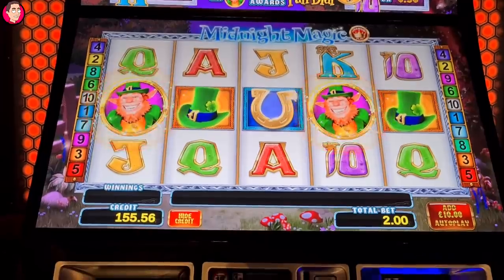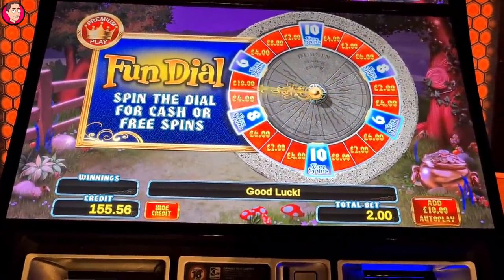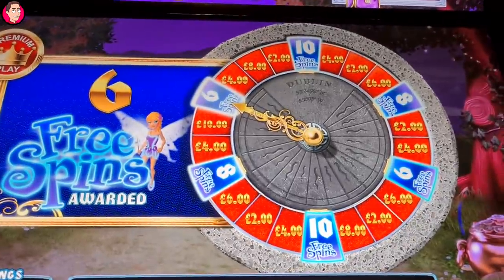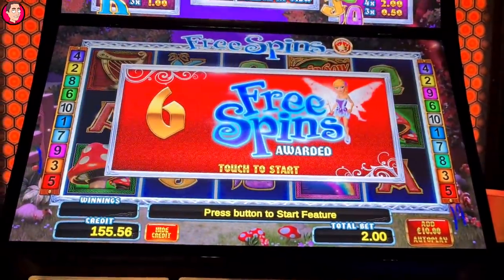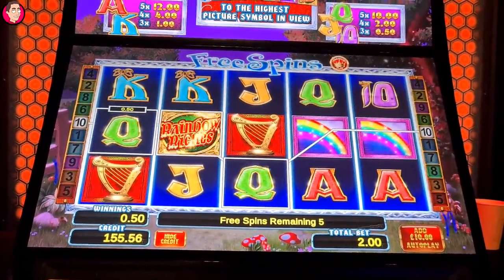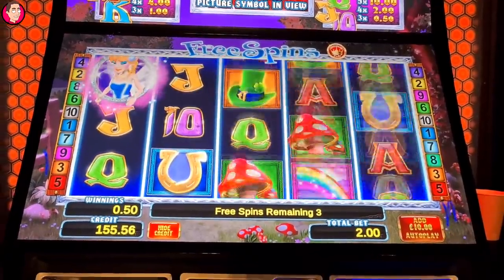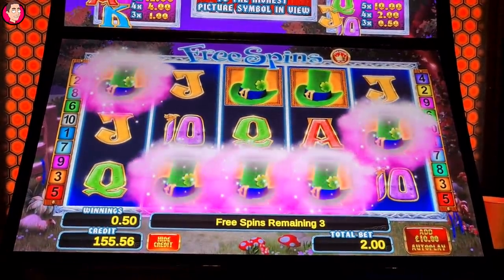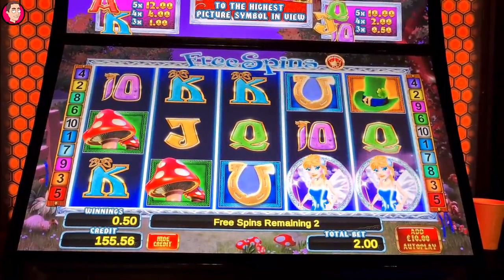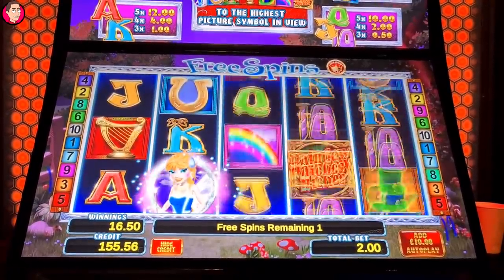I've got a spin on the dial. There are some really low values on here — they're all low actually, the cash. £10 is actually the highest. That's pretty good — six of them. We need the ferry to upgrade, and then it turns them all to the highest in view. There's nothing there, isn't it?